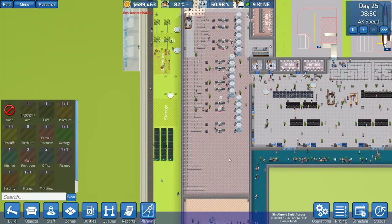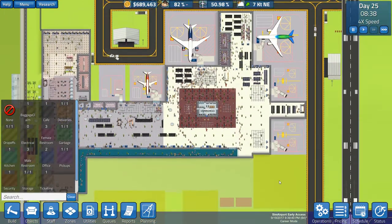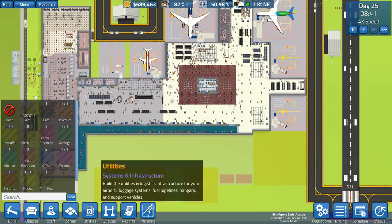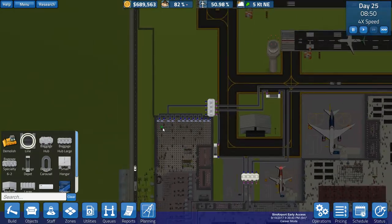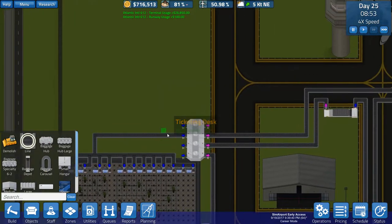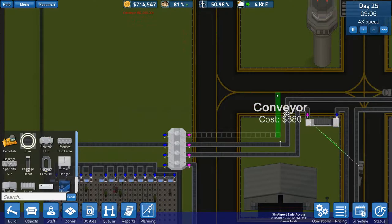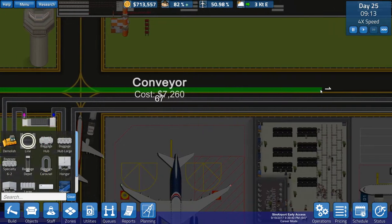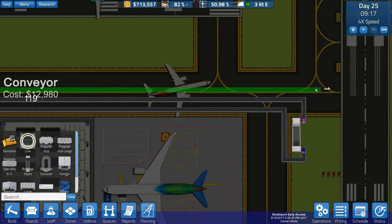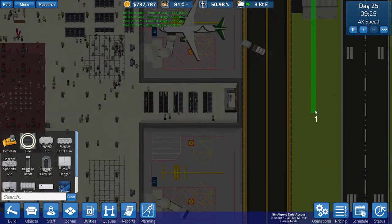And this leaves us plenty of room for additional security when we need it. We aren't going to need it for a little while yet, but we are pretty close to being able to set up this gate here. So I think the first thing I'm going to do — because we have our infrastructure set up properly to where we can do this — we're going to set our baggage lines up here. It's going to be somewhat expensive, but we have almost a million dollars in cash on hand, so we're not in any bad shape.